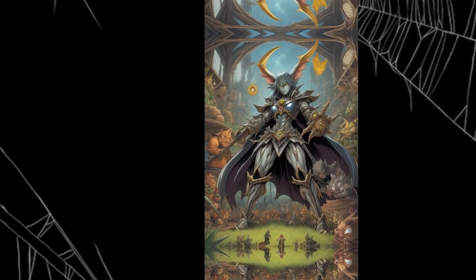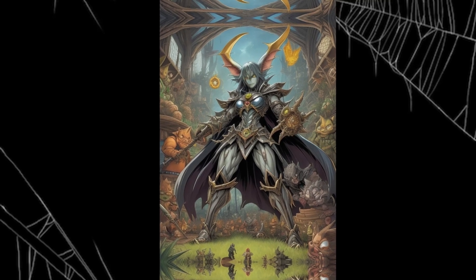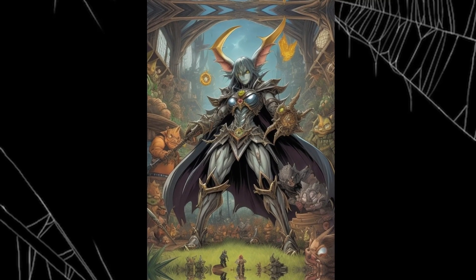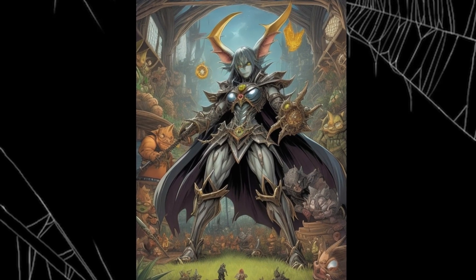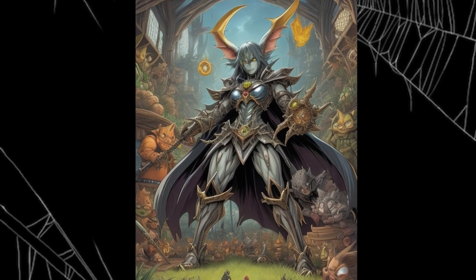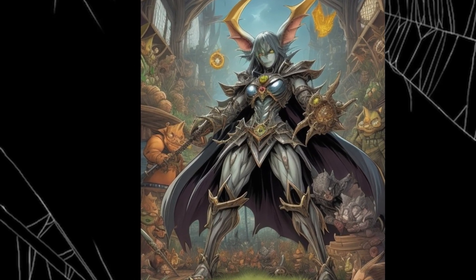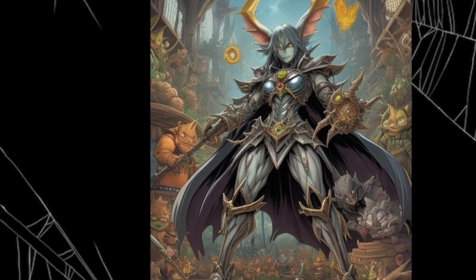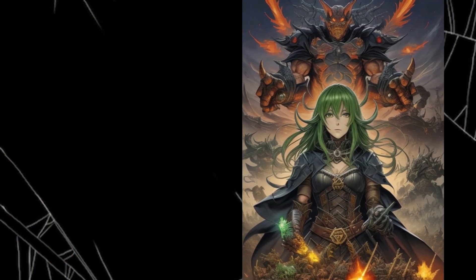Lin Yu doesn't know what's inside the stronghold treasure chest and is full of anticipation for opening it. But he can't open it now, because whether it's blueprints or treasure chests, they all dropped when the goblin tribe was destroyed. They are still in the goblin tribe and need to be brought back by Aida and the others. After thinking for a moment, Lin Yu communicates with Myriad World's floating island and asks for information about the stronghold treasure chest.